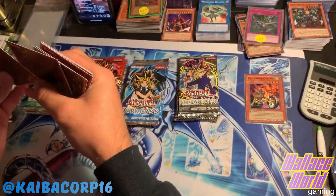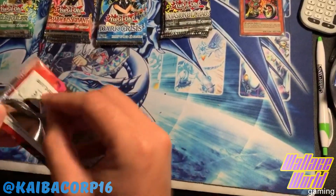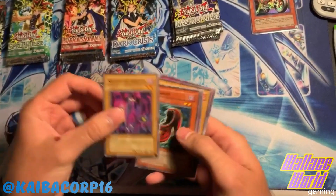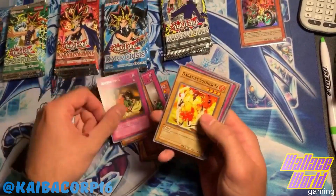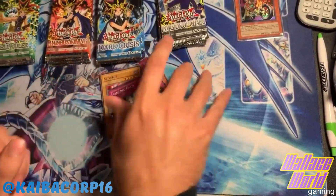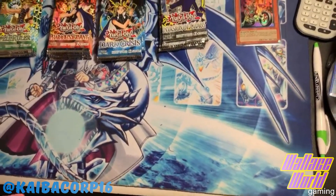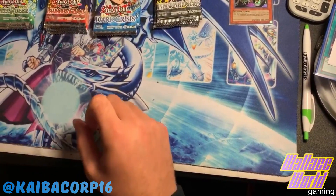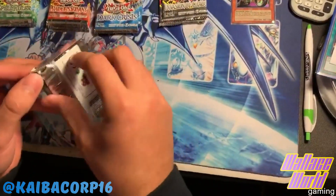Usually they would say euro print if they are, but they didn't. Pharaoh's Servant - let's pull that Genzo! That pack kind of opened weird. Souls of the Forgotten, Bite Shoes, DNA Surgery, Bubonic Vermin, Appropriate for a rare, Dark Fire Soldier Number Two, Enchanted Javelin, Spike Bot, Armored Glass. I'm starting to think these packs are scaled and I'm getting kind of pissed off. I checked them beforehand just to make sure and I kind of thought that they were. If it turns out they are scaled I'm going to be writing our little supplier a pretty nasty note.